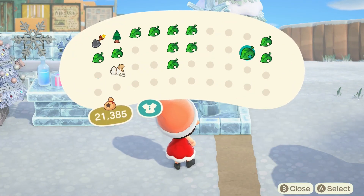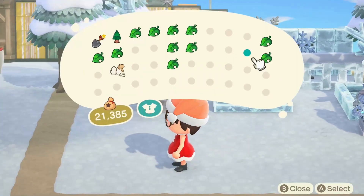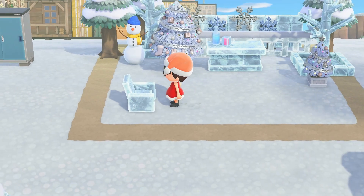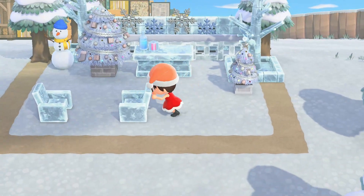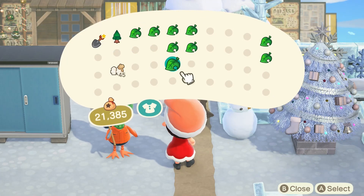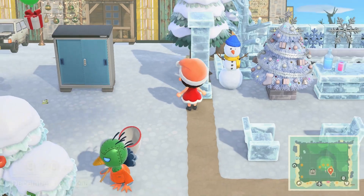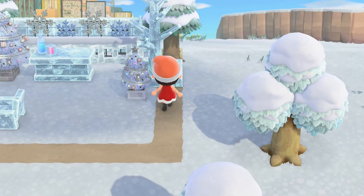To give it some festive Christmassy vibes, I'm adding these festive trees. I'll also be adding frozen chairs over in this corner because this is a little cafe — a juice cafe, an icicle cafe. I added those chairs and I'll also be adding frozen pillars to hide the trunks of these trees.